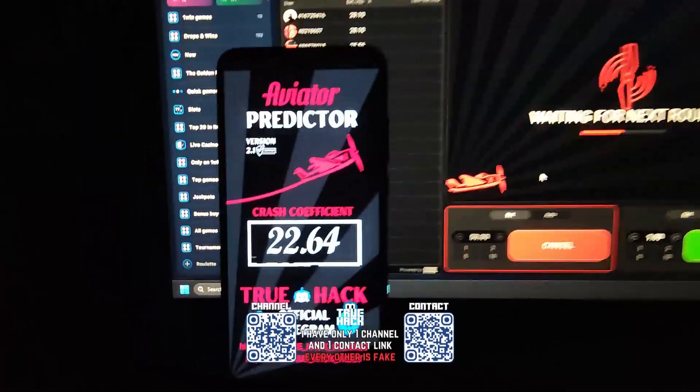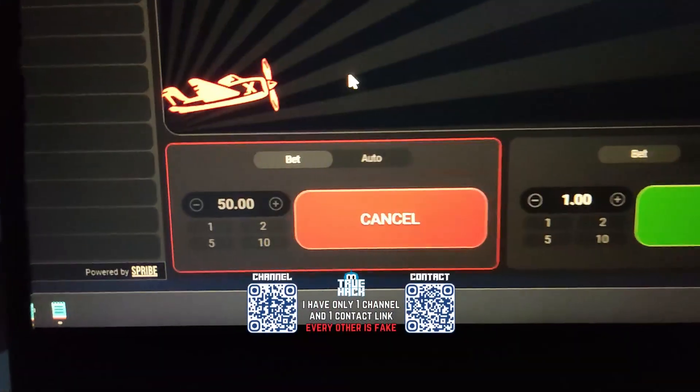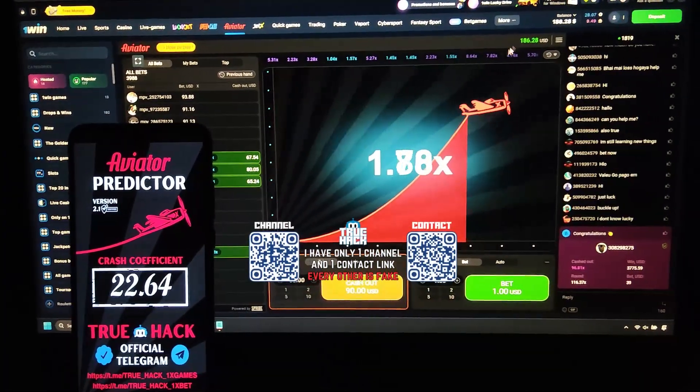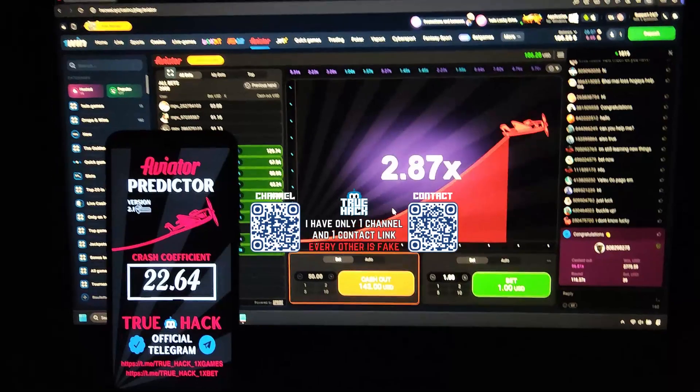And look at this beautiful number 22.64 — of course I placed a bet, 50$ is my bet. Look here, 186$ is my balance right now. Watch this guys.